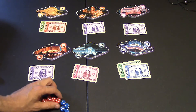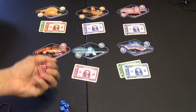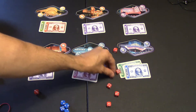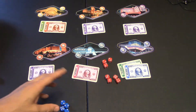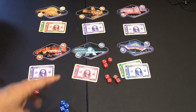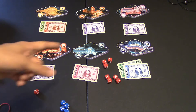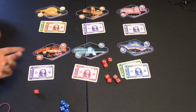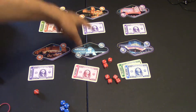On their turn, each player grabs all their dice and rolls them. As you can see, I got three twos, a five, a four, a three, and a one. You can take any dice showing the same number and apply them to the matching casino, where the pips match the number — one, two, three, four, five, six. The biggest prize right now is on one, but I only rolled one. I rolled three twos, so I'll go for the sure victory and put three dice on two.